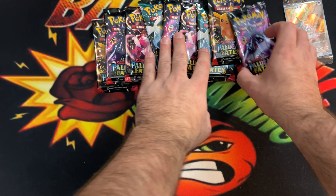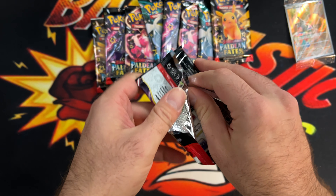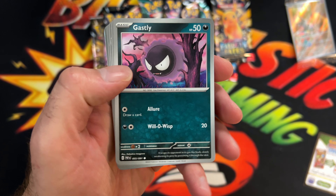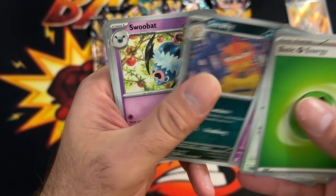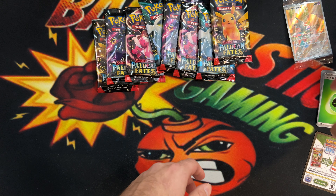Alright, without further ado, let's get into our nine packs of Paldean Fates. Pack one: we got our Energy, Lechonk, Exeggcute, Gastly, Ralts, Camera Up, Scrafty, Swoobat, Charmeleon reverse, Revavroom reverse, and a Revavroom holo.